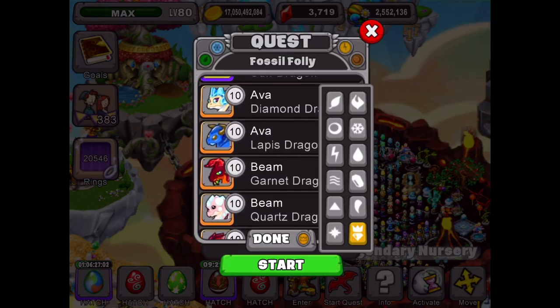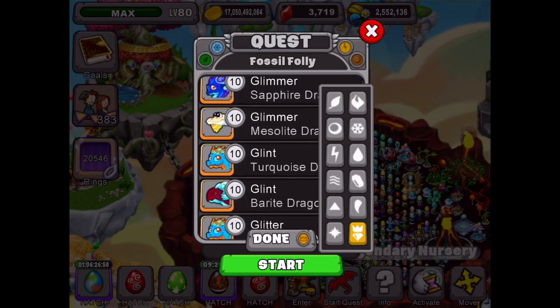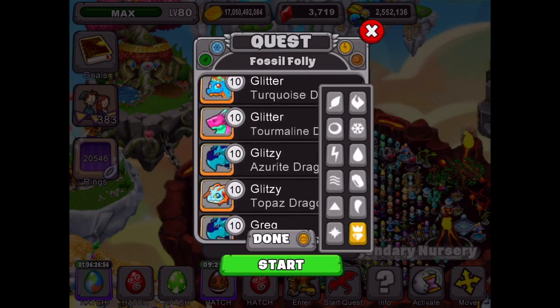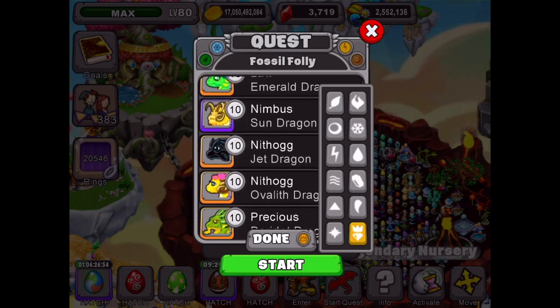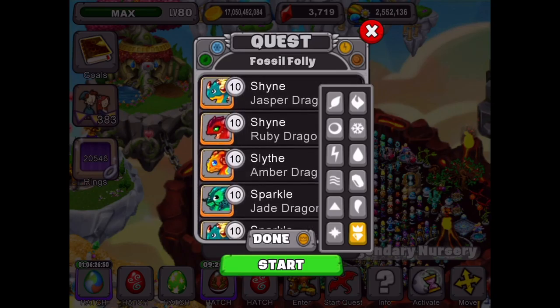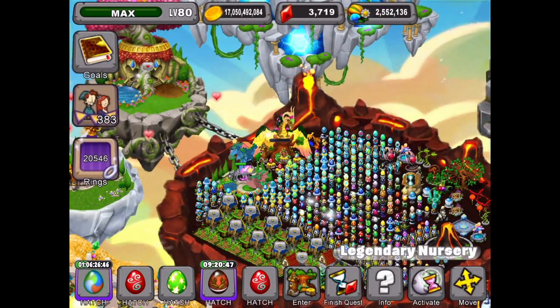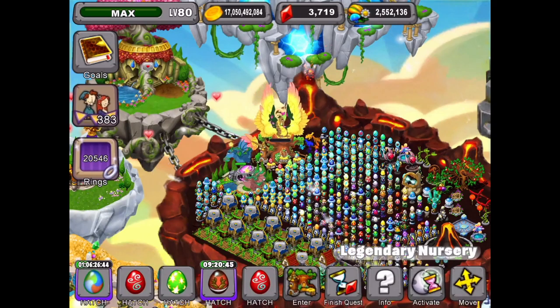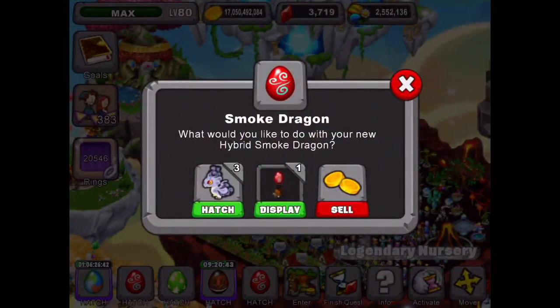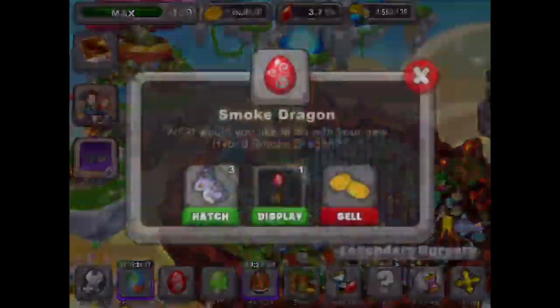We're going to go all the way down to level 10 dragons. We got there - now we need to find the amber dragon. There it is right there - start the quest with the amber dragon.